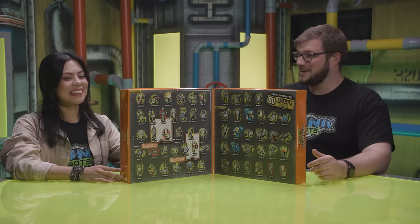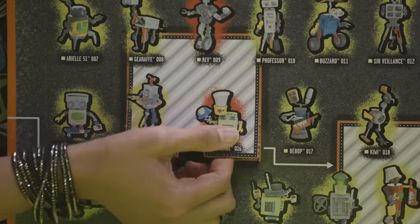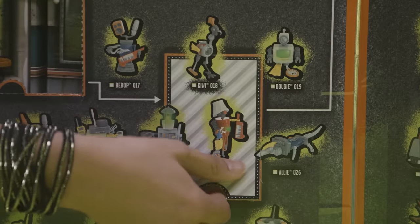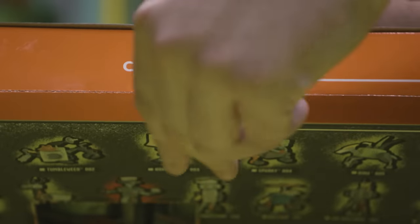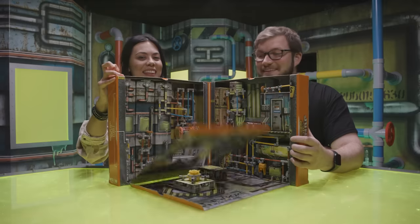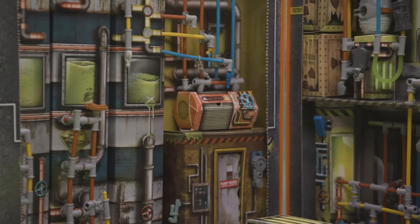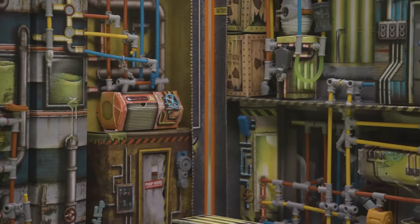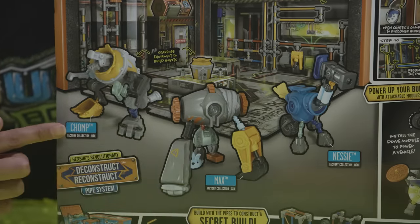We better get moving if we want to find the three bots hidden in this set. Just like in the Sector 44 playset, the Newport Power Plant set comes with hidden crates filled with pieces, build maps, and secret codes for the JunkBot Story Roblox game. The bots in this set are Nessie, Max, and Chomp. Let's find the parts — these bots are hidden all over the place, so you'll have to keep your eyes peeled.